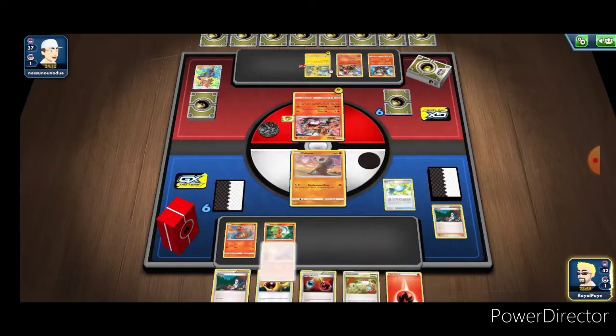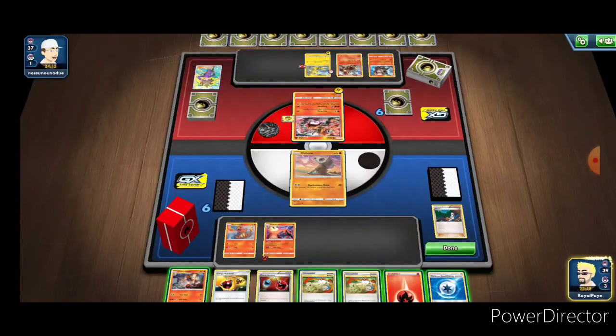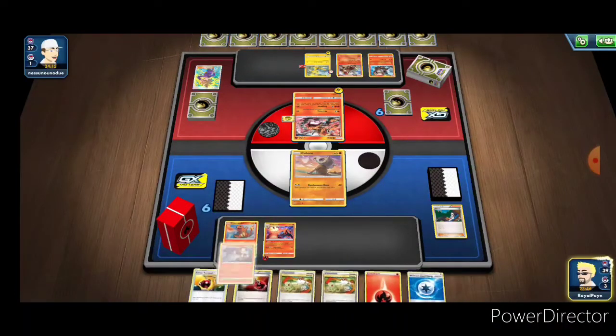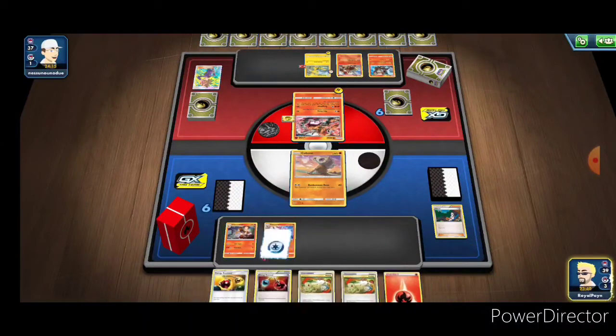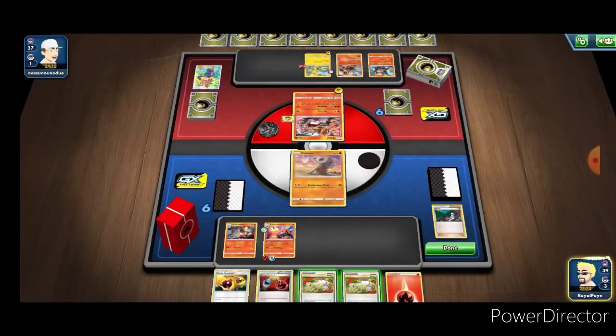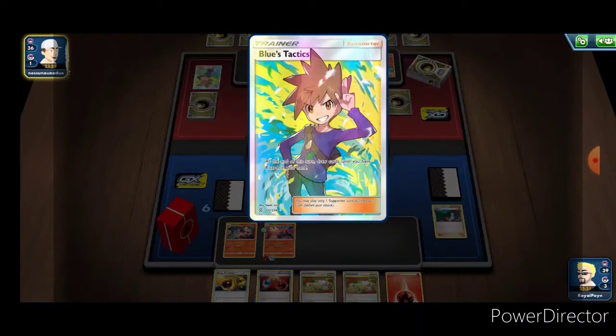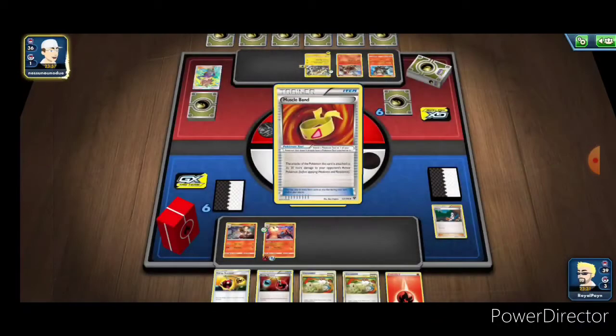Hey, we got Rare Candy! We can literally go straight to Charizard - I like that. I need to get a few more of those. We also got a Charmeleon, so we can put that on the bench and get our weakness guard energy right onto Charizard, although it's not going to be particularly relevant right now. We end the turn again without any type of attack, since we haven't had a chance to get a one-shot off Charizard yet.